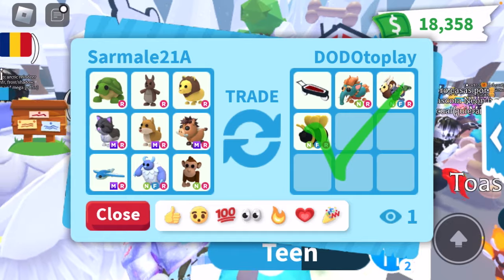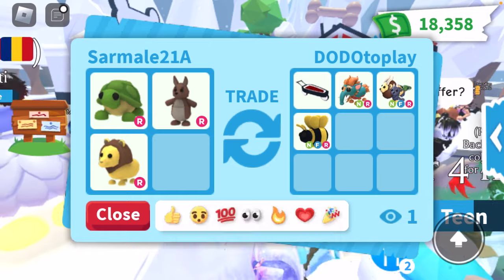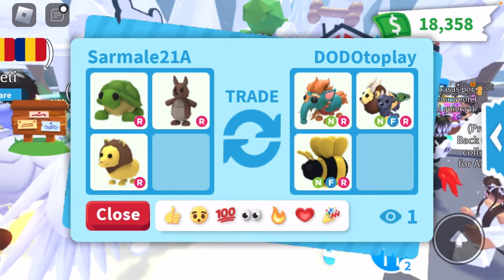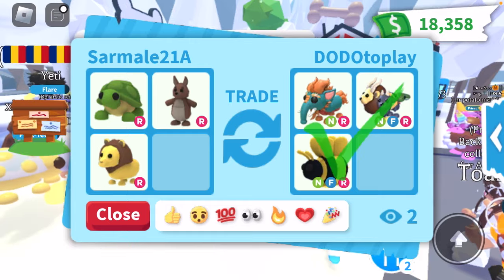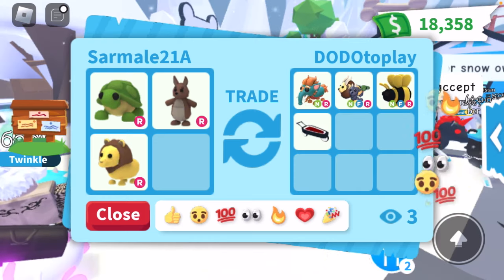Let's spectate this person's trade. Look how many mega pets this person has — look how much good stuff there is. Like what even is this — a vampire stroller? Honestly, if I was the person with the neon legendaries, I would take this trade because lions have really good value and turtles have really good value. They're accepting — I want to see if this goes through.